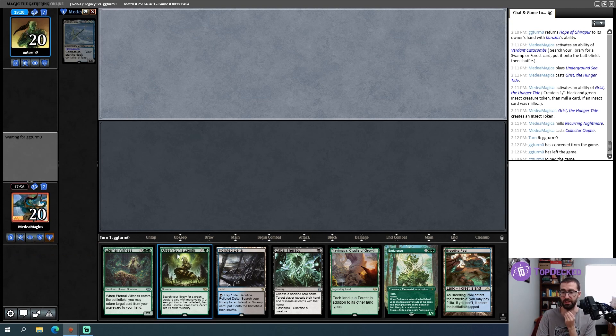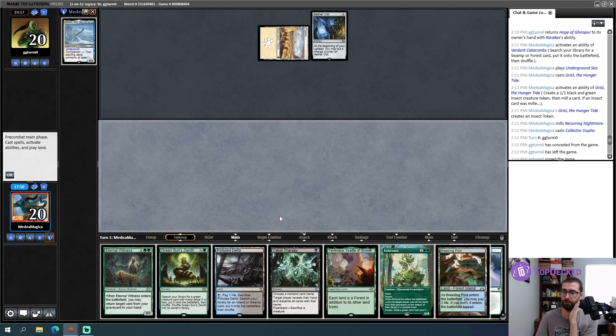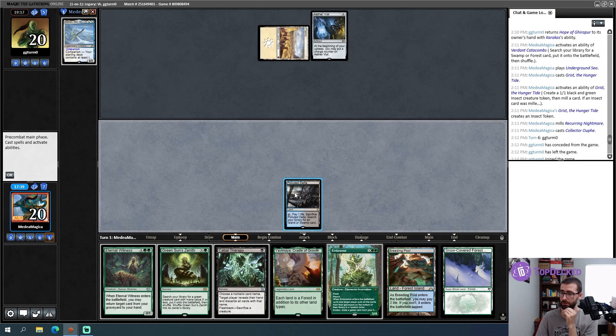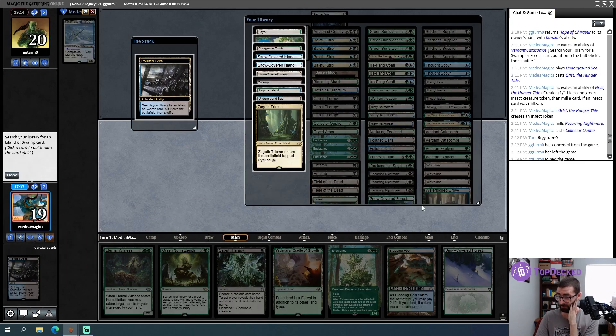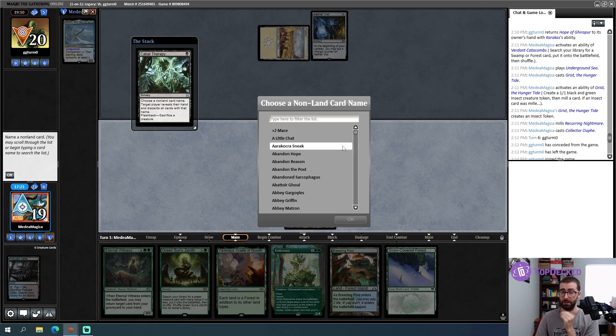This hand is reasonable — it has access to a Collector Ouphe, which is one of my better cards in the matchup. I'm good with keeping. Fetching Underground Sea — doesn't need to be green, needs to be black-blue. I'll Therapy my opponent. I kind of want to name Portable Hole but I think I'm supposed to name Painter or Oswald. Let's name Painter Servant.